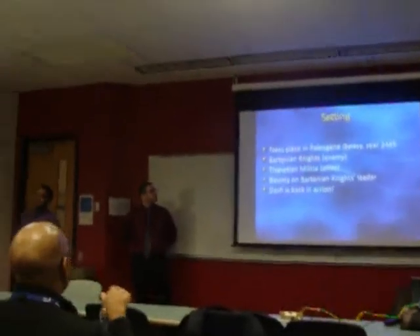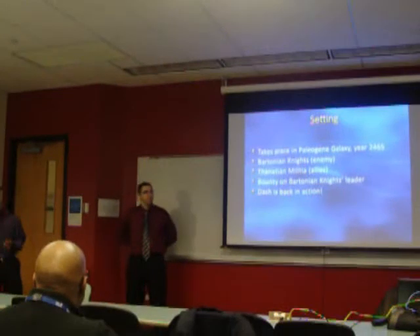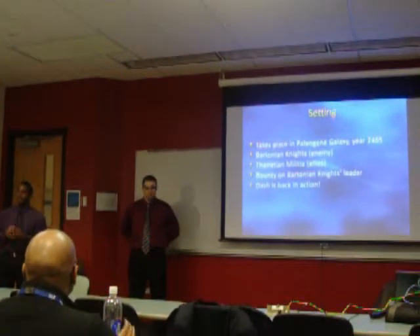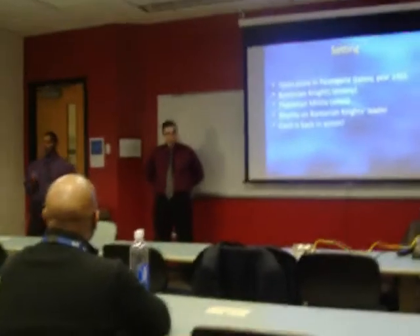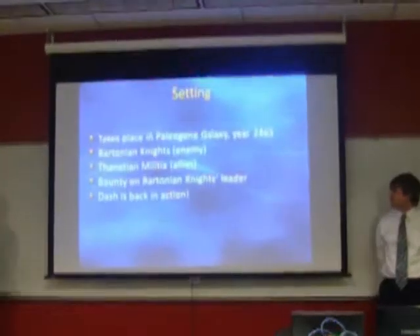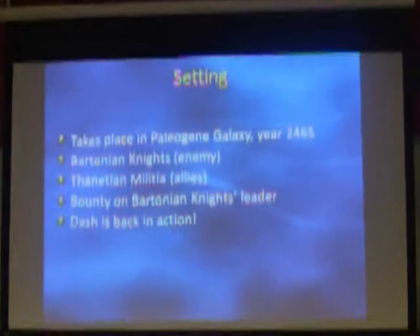So the story on Dash is that it takes place in a paleogene galaxy in the year 2465, and it is during the time of war where there are two different galaxy defenders. One is the Bartonian Knights, which is a legendary and powerful guild known as the enemy. And the good alliance is the Tenatian guild, which is the people against them, on the good side.